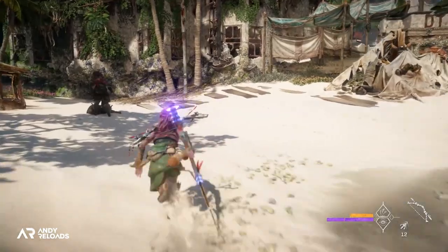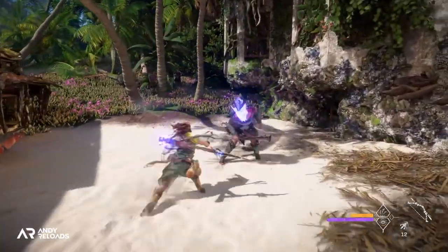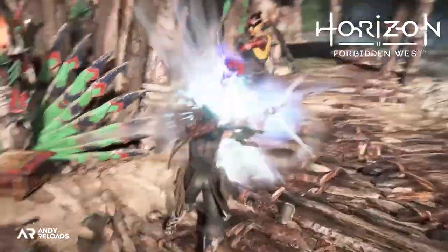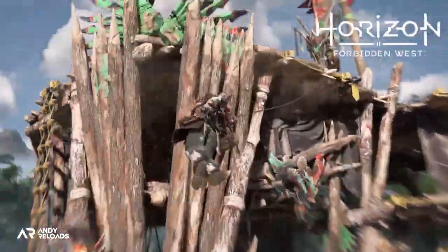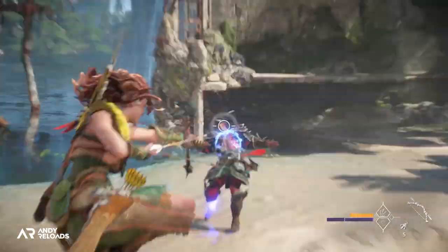Dennis also said they wanted to bring melee and ranged combat closer together in this sequel. A good example is the resonator blast, where you charge up the spear with melee hits. When fully powered up, the energy can be placed onto enemies and then followed up with an arrow shot that does huge damage — a really cool combo mechanic.